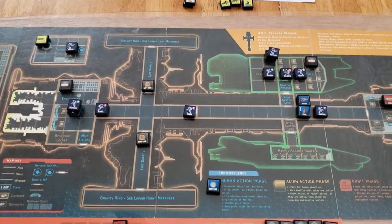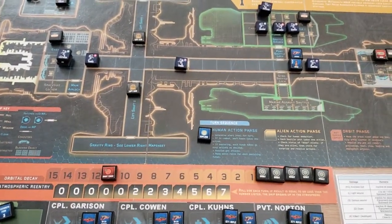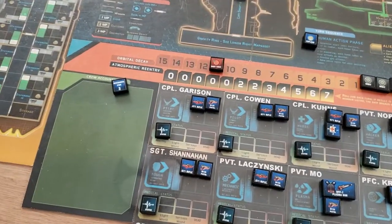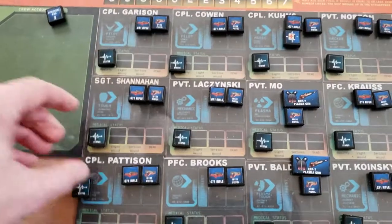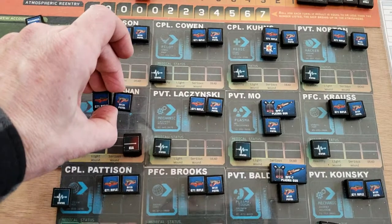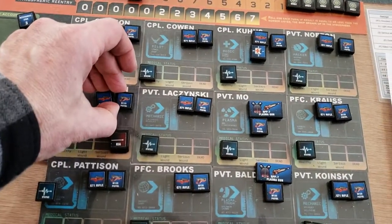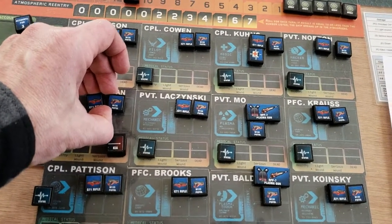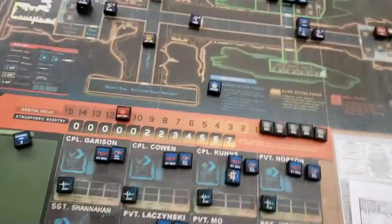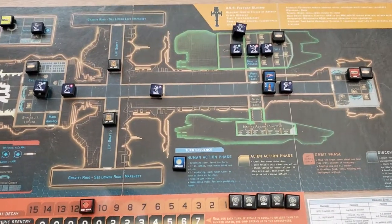We are four, five full turns in and we have one casualty among the Marines. We have accounted for one live crew and three dead crew, so we still have 12 people on board and we've accounted for four out of 15 total. Shanahan is KIA. When a Marine or human is killed, the alien attack is assumed to have destroyed or damaged their weapons beyond repair — so those are not available to anyone else. Alright, we'll catch up with you later on after we play a few more turns. Hope you enjoy!